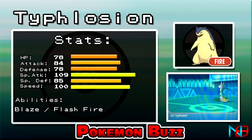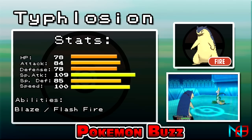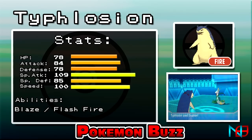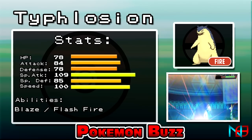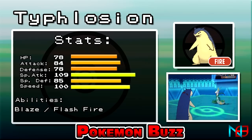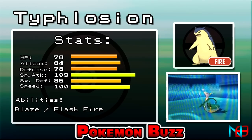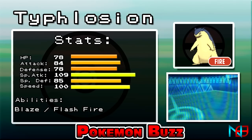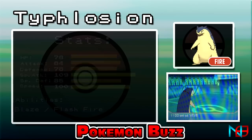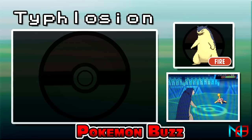Hailing from the fan-loved Johto region, Typhlosion evolves from the second favorite starter, Cyndaquil. Stat-wise, it's not as great as other fire starters, mostly relying on its decent special attack and speed to get it somewhere. However, it does have a slight advantage thanks to its hidden ability, Flash Fire. If you're going to use this Pokemon, bring in Pokemon that can remove any hazards, such as Togekiss and Flygon, as well as grass types like Virizion or Tangrowth to help with its weaknesses. One thing to clarify: these moves may be viable, but may not have the purpose for tournament use — rather, these are sets for general competitive players.